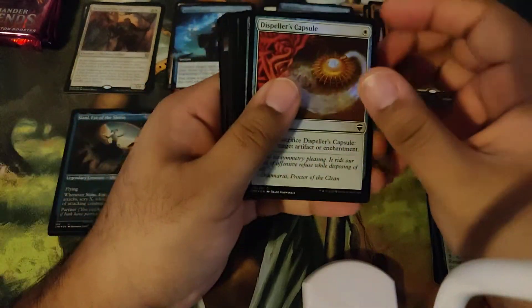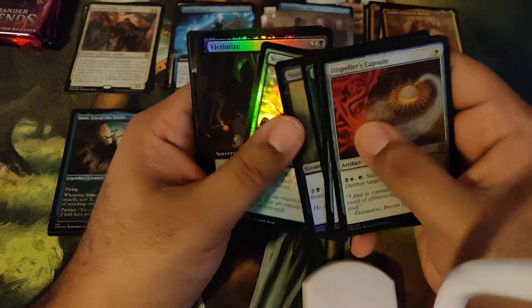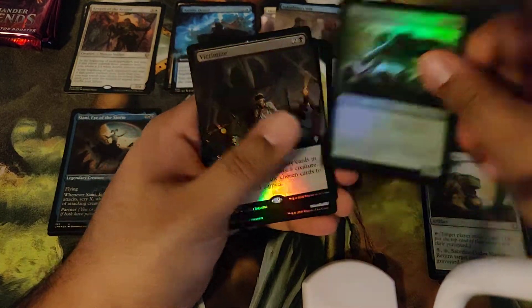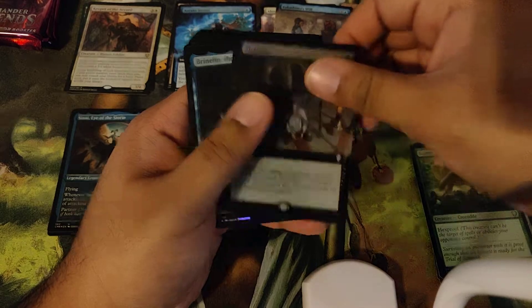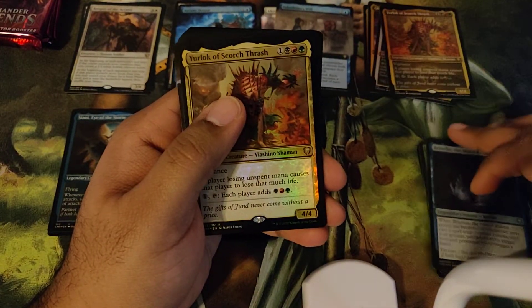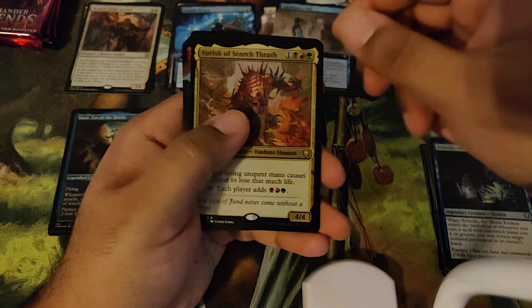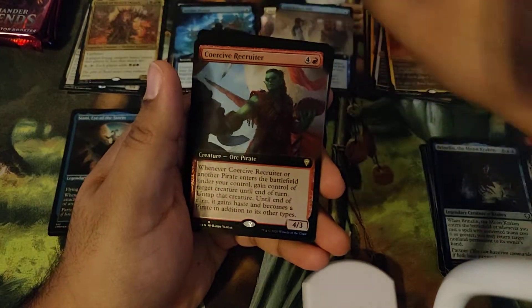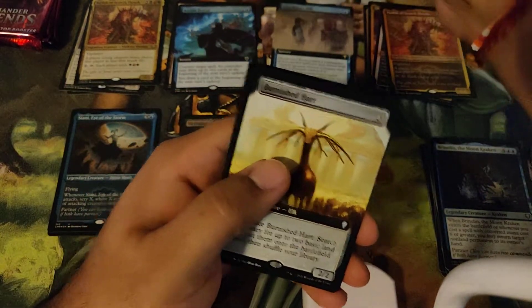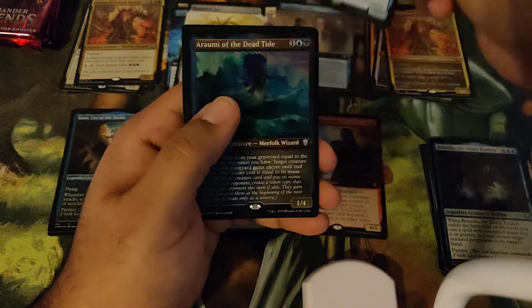If you haven't seen the previous two boxes, you should go check them out. And hopefully I haven't been holding the cards too high. So we got Uncommon, we got a Foil Victimized Extended Art, then we have another Uncommon Legend, and then our Foil Rare Legendary card, Yerlock. And then we have a Foil Extended Art Coercive Recruiter, which will go here.